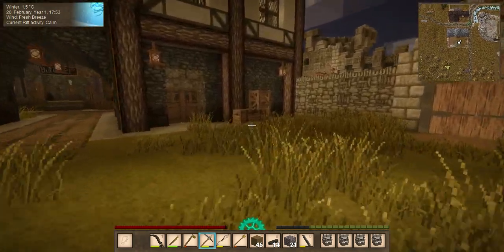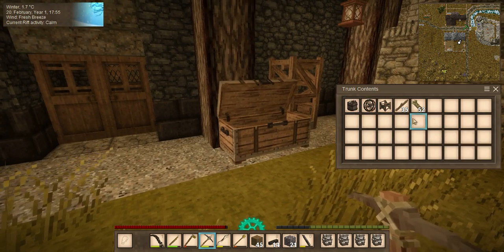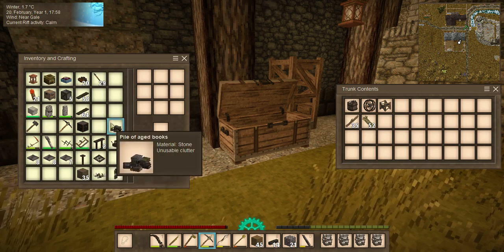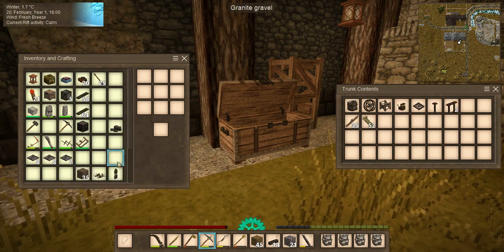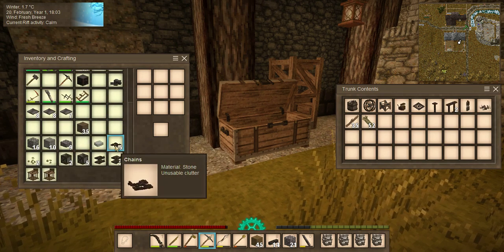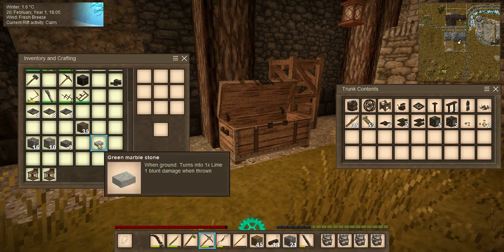Let's see how many stacks of iron bits we got - six and a quarter-ish stacks. I have a chest over here with some stuff, and basically from cleaning my inventory: apparatus, abacus, ceiling hooks, block and tackle, lab equipment, chains - I'm going to put that stuff in there for now.